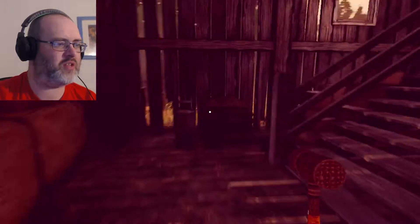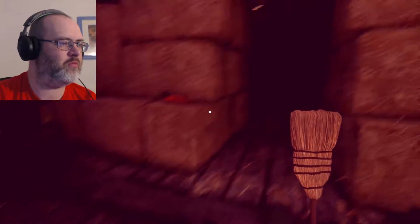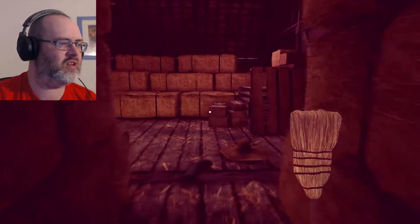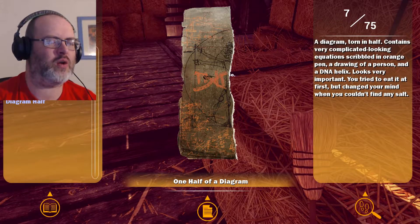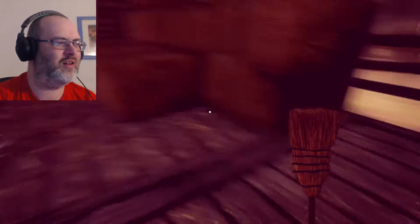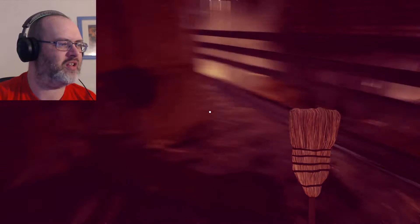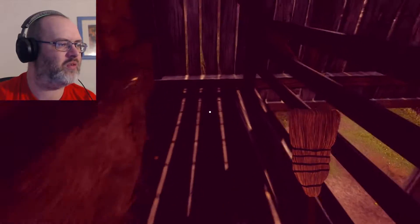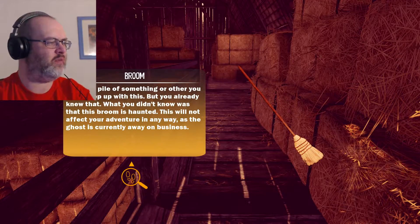I don't even want to know what they were doing in this place — well, actually I do. We've got a broom now. What can we use the broom for? Is that gloves? It did mention something about gloves. One half of a diagram: 'A diagram torn in half contains a very complicated looking equation scribbled in orange pen, a drawing of a person and a DNA helix. Looks very important. You tried to eat it at first but changed your mind when you couldn't find any salt.' Got some weights here — and who the hell is that? Is that Hulk Hogan with a mullet? 'There's a pile of something you can sweep up with this broom, but you already knew that. What you didn't know is this broom is haunted. This will not affect your adventure in any way as the ghost is currently away on business.'